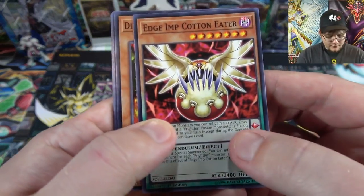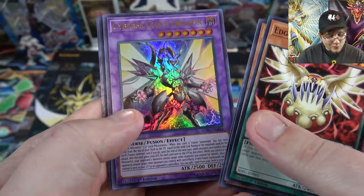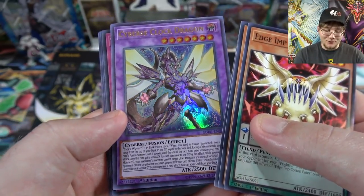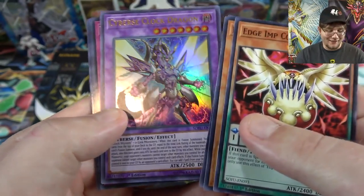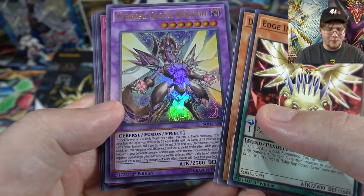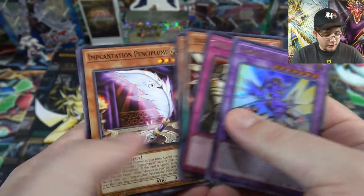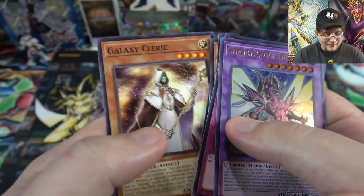Pack eight: another Cotton Eater — that one is just nightmare fuel — Dino Wrestler, Rise of the Salmon Great ritual, and wow we actually got the fusion! This one is Cybers Clock Dragon — we got another ultra rare! This is one I've been waiting on because I want to use Cyber dragons and be able to go for every form of summoning. Already excited about the synchro in the next set. Then Toll Hike for our rare, another Incantation, Purple Armageddon — love that name — and Alexi Cleric.